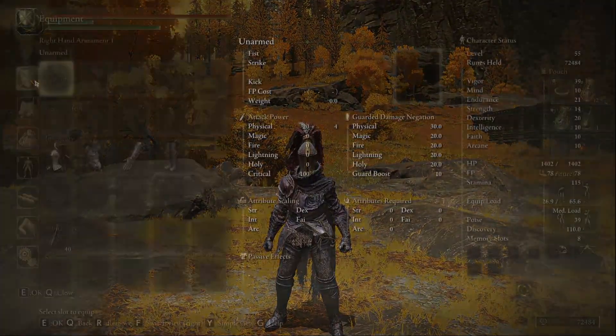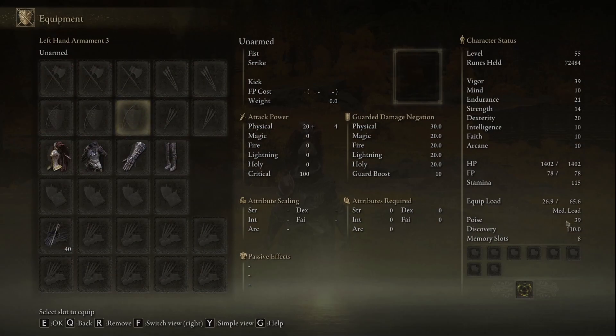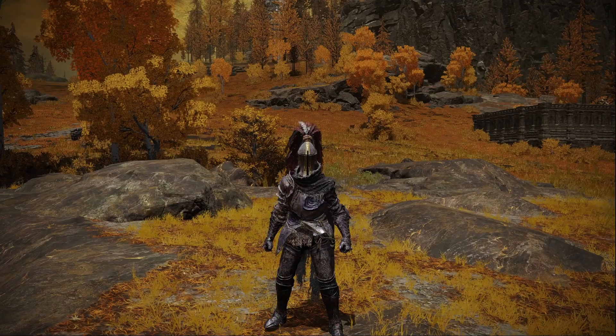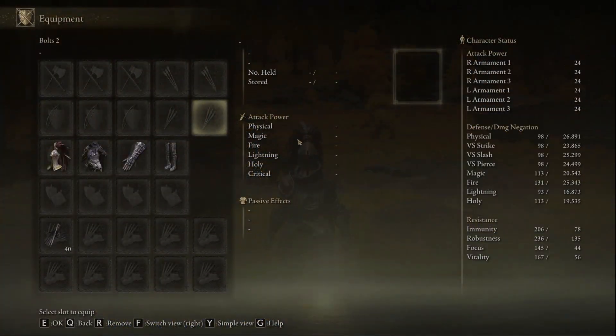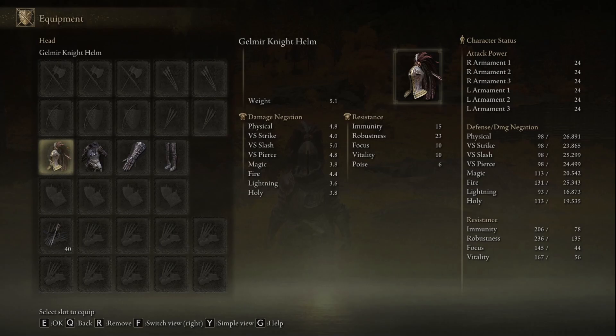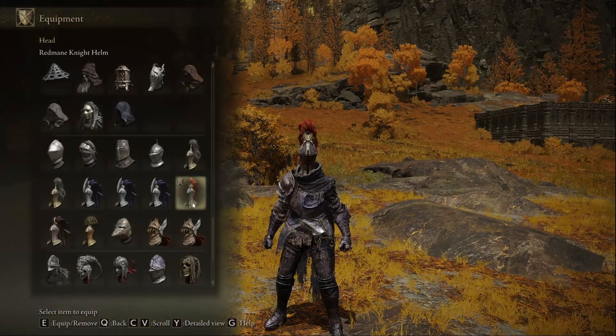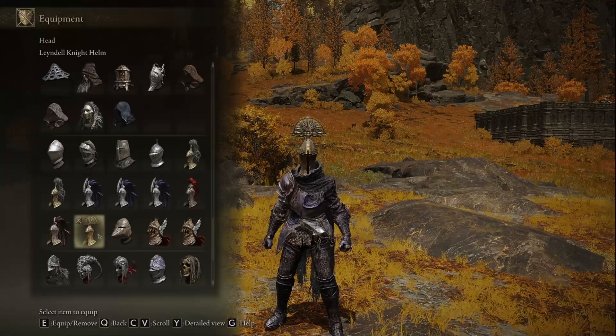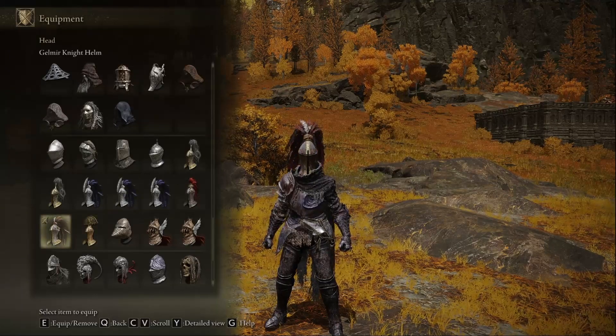These are our stats here. We have 39 poise, so you're shrugging off a little bit, and with the Gold Goats it gives 52 — yeah, not bad. Your resistances are not bad at all. Again, you're missing a decent chunk of lightning resistance and a little bit of holy resistance, but overall you're shrugging off a decent chunk of hits. The helmets are absolutely interchangeable — you can choose whichever one takes your fancy, except the gold ones, which don't really work sadly. But whichever one you like, you can use.